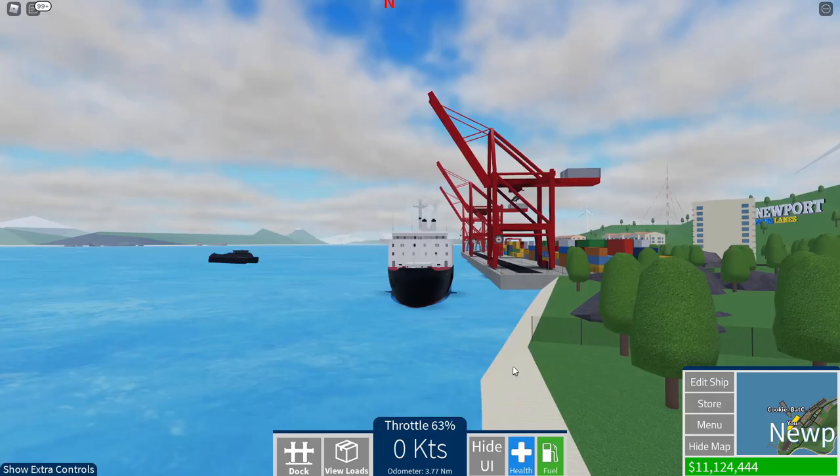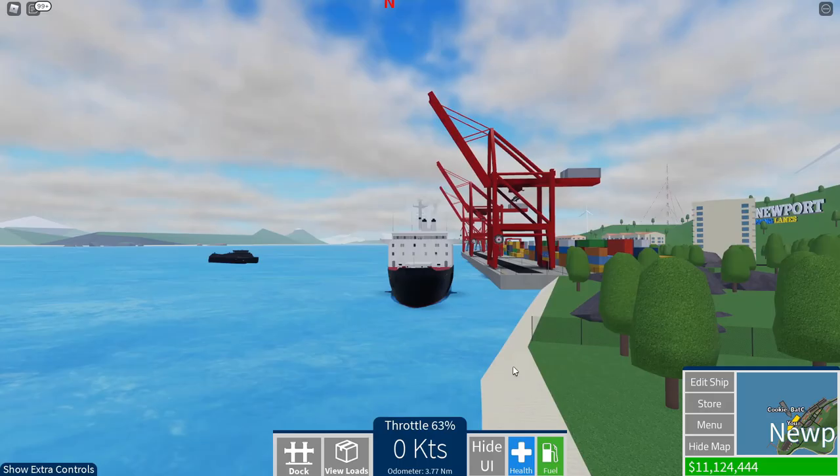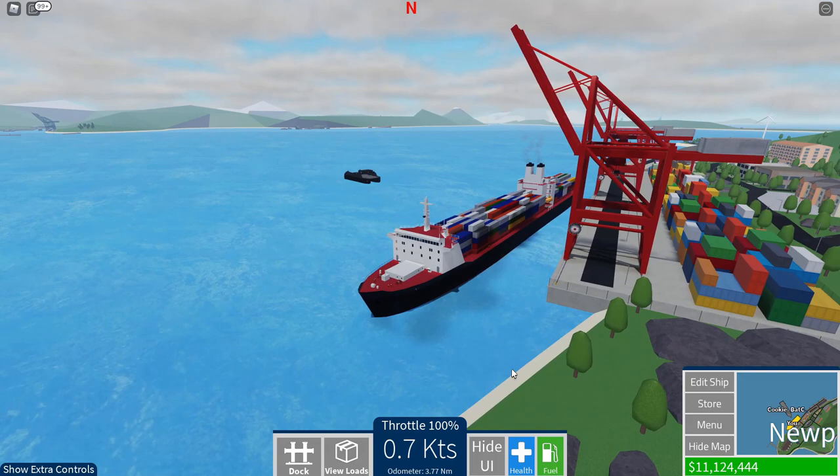So we're gonna switch to loading mode and sail to where Jekillen is, which is Emerald Harbor — that's all the way north. And we have to go through a canal, so this will be interesting. The ship is full of cargo, we can't get anything else. So let's go ahead and leave. The ship is loaded up, undocked, and we're heading out. I'll be following behind you, Jekillen — I can see you've just entered the canal or river there.